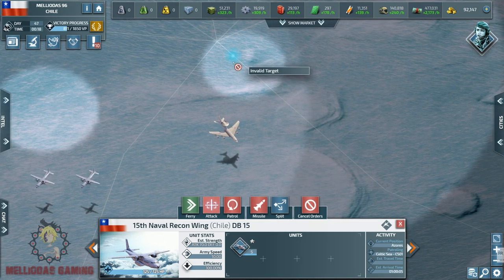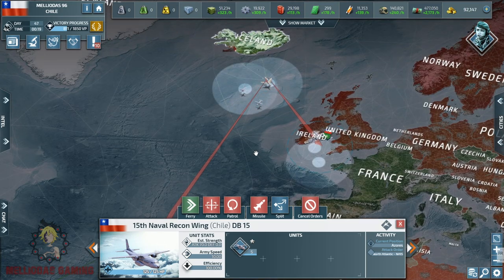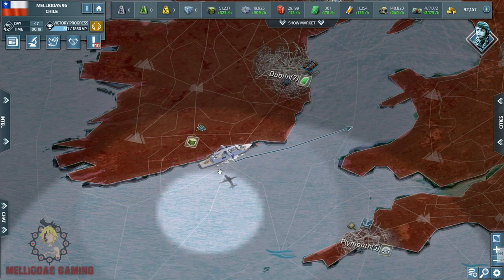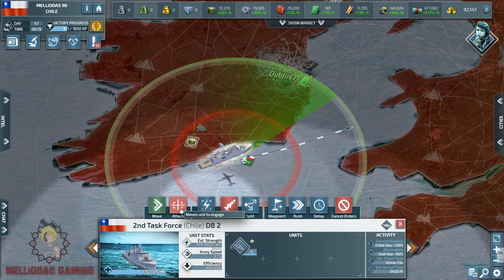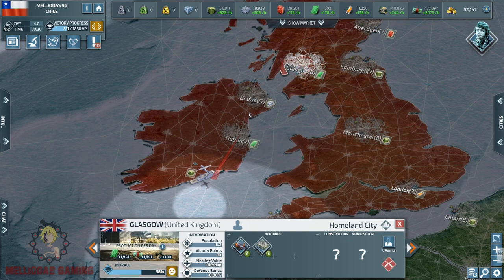I've decided to send my recon stack to destroy those moving German forces before they reach the south. Then I'll focus on the naval bases of the British lands, and later move straight to the coastal cities of Germany to destroy those two level 4 naval bases. The naval base of Dublin has been destroyed — let's move now toward Belfast and Glasgow.